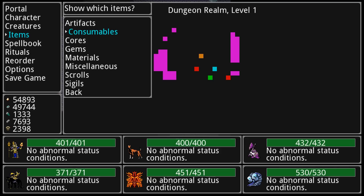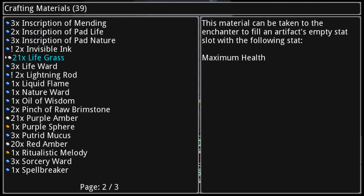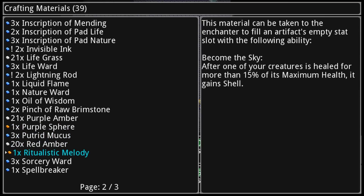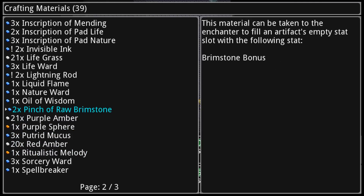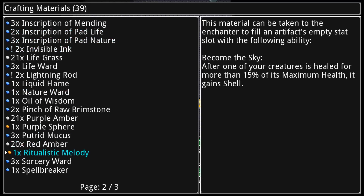The secondary stats are kind of random and there are a number of slots for them — this sword has three slots because it's level three. There's actually a crafting system where you can take different kinds of materials to enchant a particular item with effects, and you can have as many of these effects as the object has secondary slots from leveling up. There are also legendary materials which have extremely potent effects but are very rare, and you can only enchant any artifact with one legendary material — so you can't just stack them up, but they're very very strong.